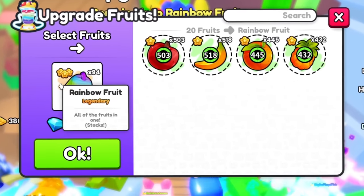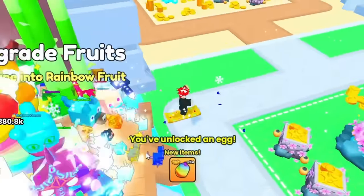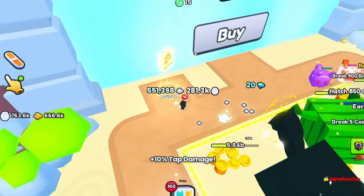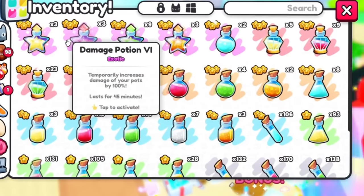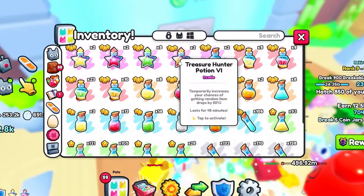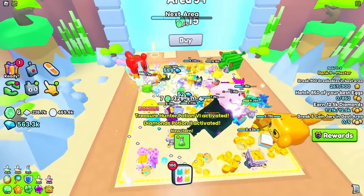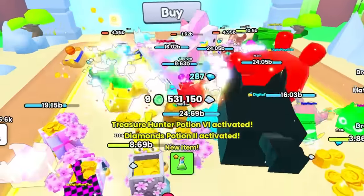Check it out — now we have so many rainbow fruits. Let's just do the auto farm and auto click because it just makes things way easier. Oh wait, we don't even have our boost on. The second we turn these things on, we're going to be so powerful now. This is so much easier and we're getting like crazy emerald coins.